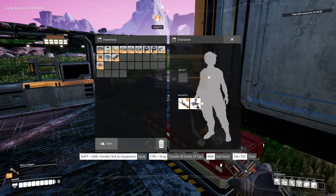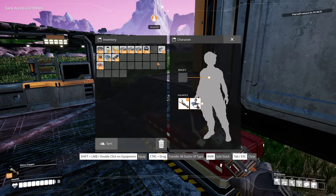We need to have a universal game thing for inventory because sometimes it's B for bag, sometimes it's I. This one's tab.